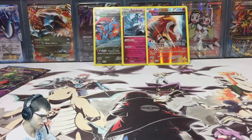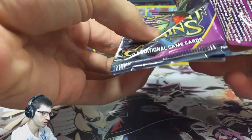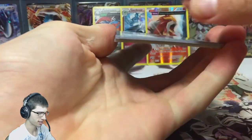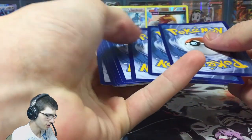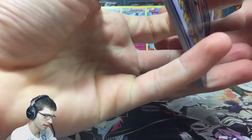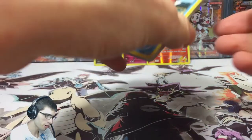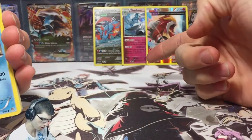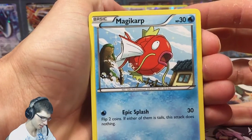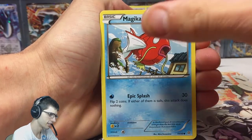That's a nice pull — always nice to get a reverse of a holo in the set. But it isn't the Full Art goodness I'm hunting for. For those that didn't know, I'm hunting for Full Arts because that's all I have left in the set to collect personally. Let's see if we can get something nice to finish it off. I said this pack felt thick, so just going off feeling we'll see how well I did prediction-wise. We got the Gardevoir holo and the reverse rare Entei so far, but this is my pack pick — the one I thought was going to contain the goods.